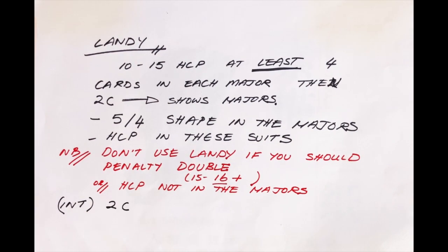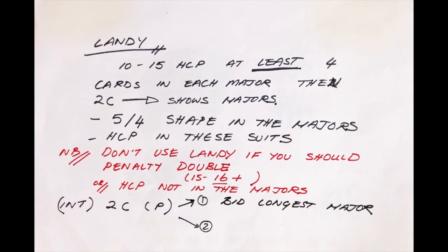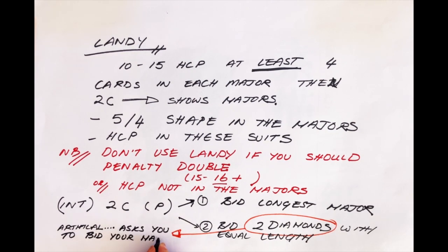So if you do overcall 2-clubs showing the majors when the opponents open a no-trump, you're basically expecting your partner to do one of two things. You'd like your partner to either bid their longest major — hopefully, if they have one major longer than the other, there'll be at least three in the longest one — or if they've got equal length in both of the majors, you'd like them to bid 2-diamonds. The 2-diamonds is an artificial bid asking you to bid your longest major. Because you've almost always used Landy to show at least a 5-4 major shape, it means you can usually bid a 5-card major here.